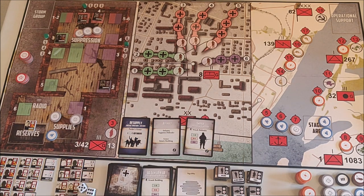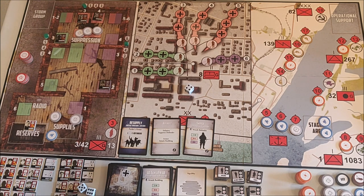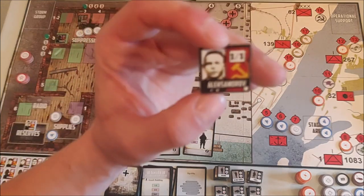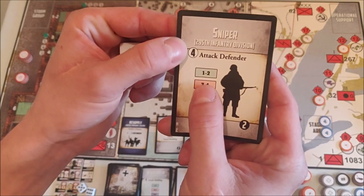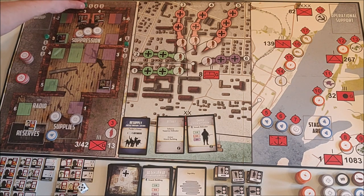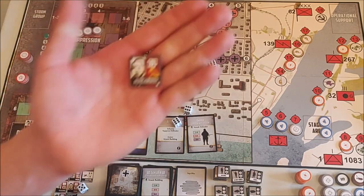We have a sniper — this is scary because if he kills my commander I'll have a big problem. First we determine which part of the building he'll attack — he attacks the red part. He'll try to kill Alessandro. His attack value is four, so we roll four dice. The wall's health is six so he needs a six to kill. He rolls three sixes — he is a sniper, so I'm not surprised. My Soviet guy is KIA from the sniper.